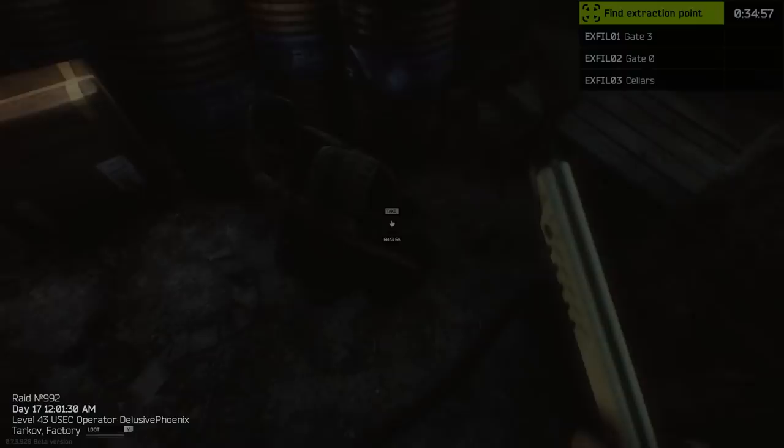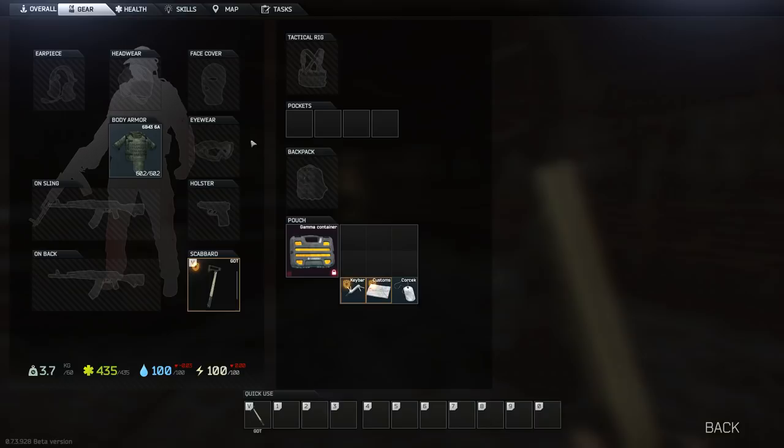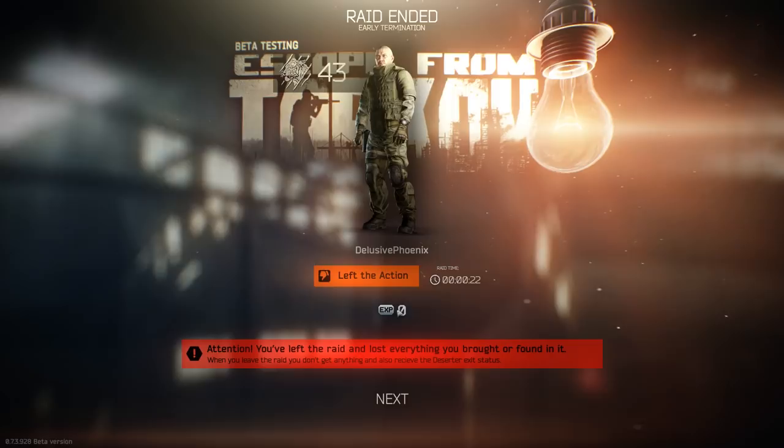I want to stress again this isn't all the time — it is not consistently failing to recognize your armor value, but when the issue does occur, that's what's causing it. To summarize how to fix it: either preempt by repairing armor while it's in your stash and not on your character, or if you have repaired something that's on your character and want to be safe, chuck it in your backpack when you first jump into the raid and put it on as soon as you spawn. Simple as that.